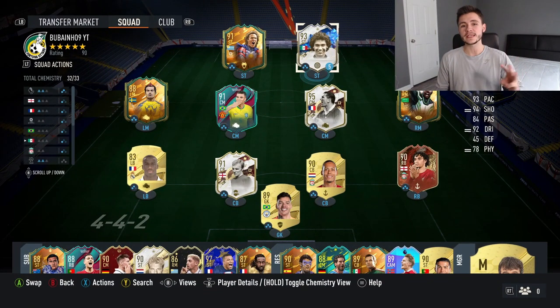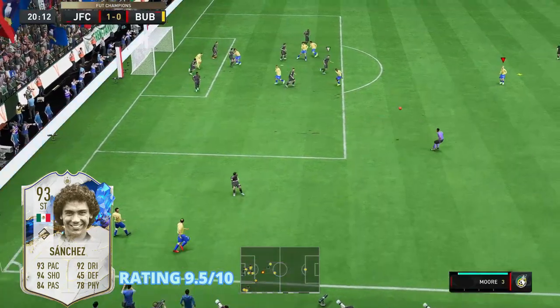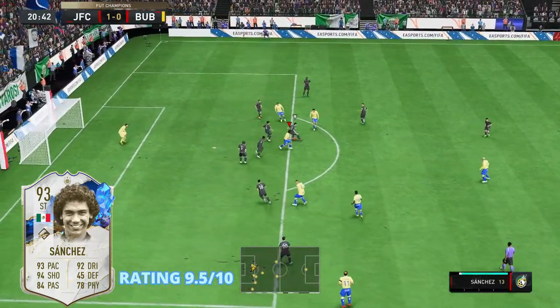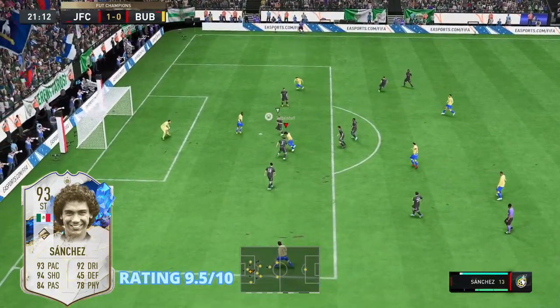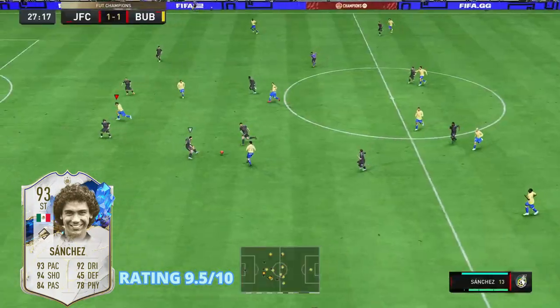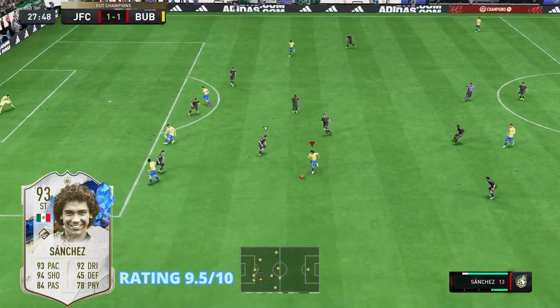This is the team we're going to be using in games of FUT Champions to test out the new Hugo Sanchez card. The SBC costs roughly 600,000 coins to complete, but for that price tag, honestly you're getting an incredible striker. He feels like an absolute wizard on the pitch with his high agility and dribbling.